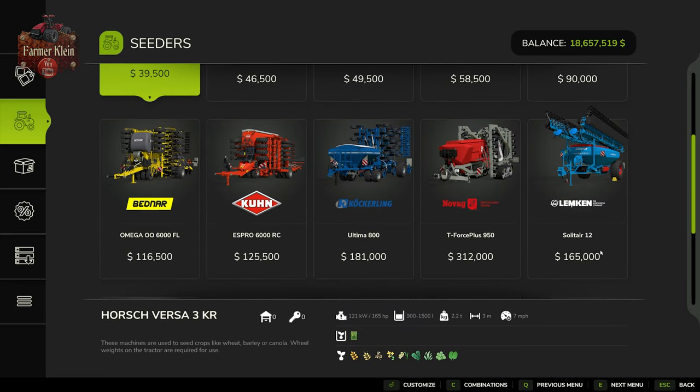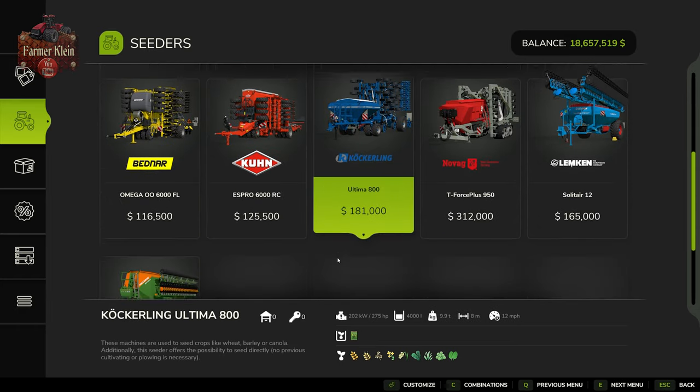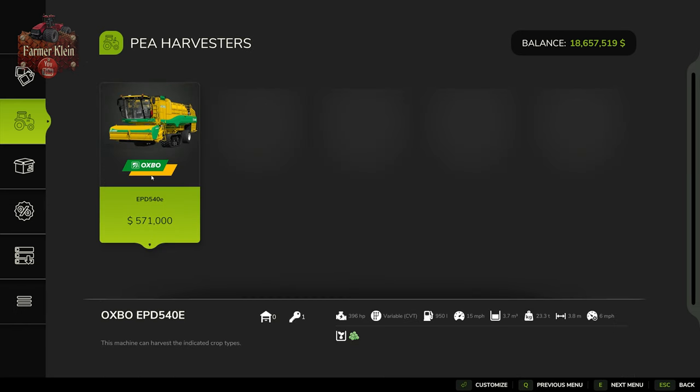For this video, we're going to use the Limbkin Sultar because it has the ability to plant peas, as do all the other seeders available in that category. When it comes time to harvest, we'll use the pea harvester found under the vegetables category. There is just one pea harvester in the base game — the Oxbow EPD540E. Our tips and tricks videos focus on base gameplay only; by the time you watch this, there may be mod pea harvesters with wider cutting, higher capacity, faster speed, or lower cost as trailed units. Use whichever you prefer, but here we're focusing on base game.